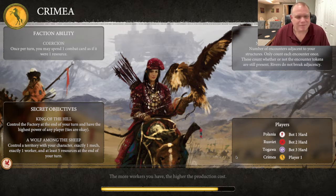Alright — Crimea, the yellow. In my opinion, probably the easiest faction to play. Their special faction ability — once per turn you may spend one combat card as if it were one resource — I think that is very powerful. The structure bonus is building next to encounters. Looking at the secret objectives: 'Control the factory at the end of your turn and have the highest power of any player — ties are okay.' That's achievable. The other one, 'Wolf Among the Sheep' — control the territory with your character, exactly one mech, exactly one worker, and at least five resources — I find I have to think about that one if I want to go for it, whereas the factory one I sometimes get without even thinking about it.